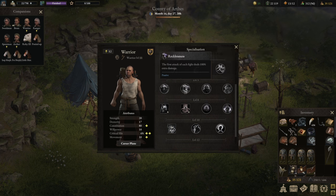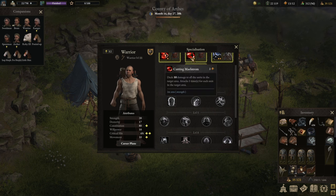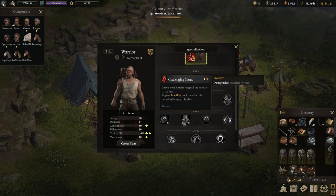I personally go with Recklessness — can't go wrong with that. Now the core of the build is Challenging Shout, by far the best ability in the level-A tree. It draws all enemies close to you and applies Fragility to them for one round, which increases damage taken by 30%. That is huge because the actual range of Cutting Maelstrom is only two meters — it's not that big — but with this ability together you can position enemies very well, and that leads to a lot of dead enemies.